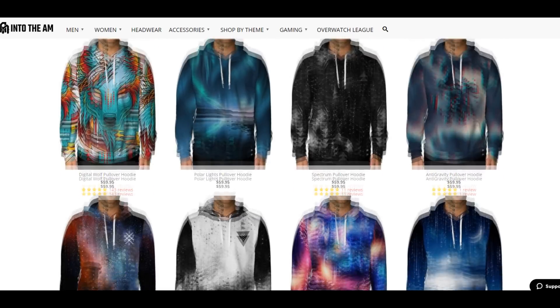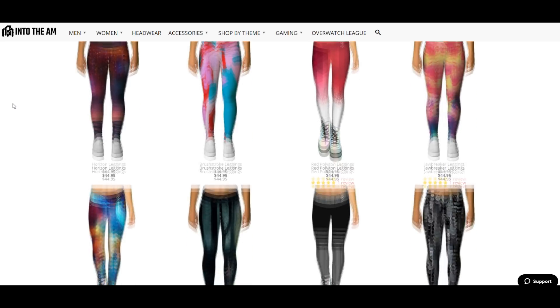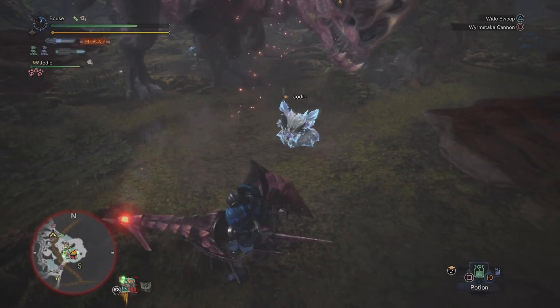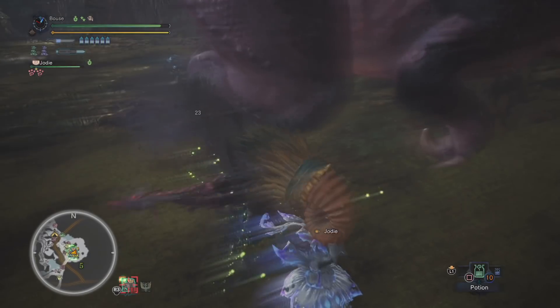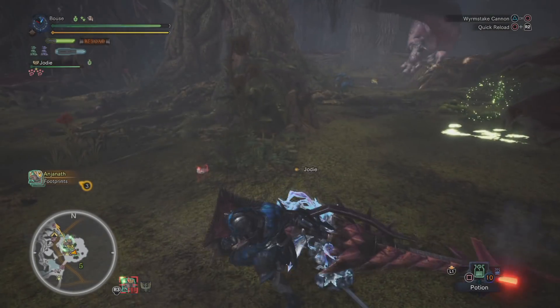I'm now partnered with Into The AM, which is a clothing company. They make all kinds of stuff from hoodies to hats and even leggings. You can visit the website by using my link in the description below, and the coupon code Bauce Phoenix will get you 10% off your order. Anything you buy helps out the channel directly. Until next time, I'm Bauce Phoenix - I'll see you at the next one, and as always, thank you so much for watching.